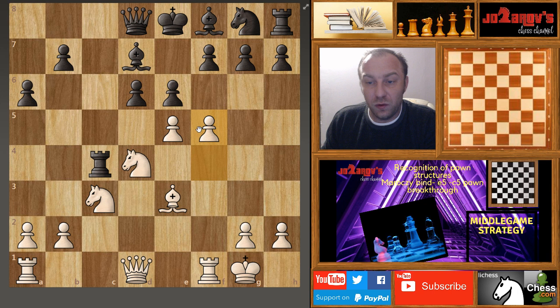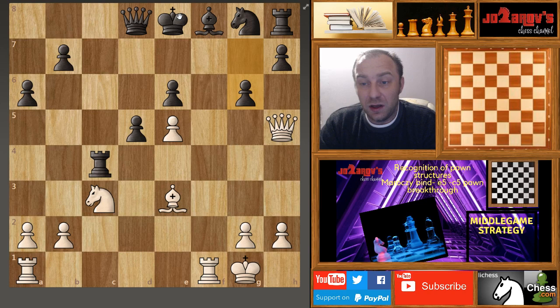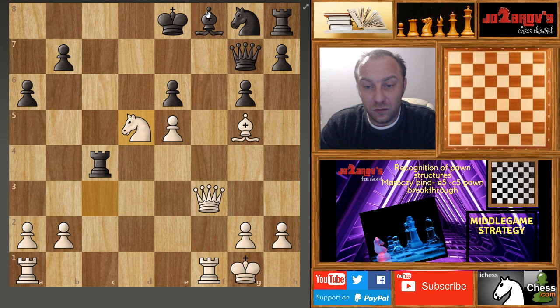Now f5 is a very strong move because we want to open files — Black hasn't castled yet, so there's an endangered king in the center. Black desperately tries d5 to close the position in the center. F takes e6, bishop takes on e6, knight on e6, f takes e6. Now queen on h5, g6 has to be played, then queen on f3 — the threat is queen on f7 with checkmate. That's why queen on e7 was played, but now bishop on g5 is a very strong move by Duda.